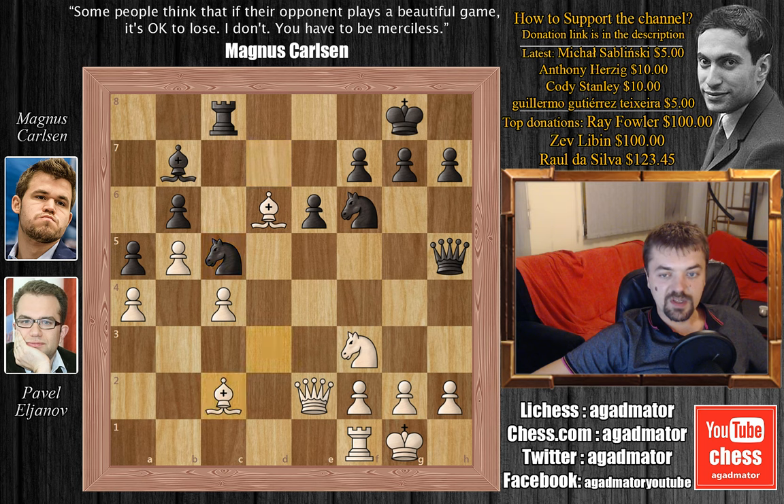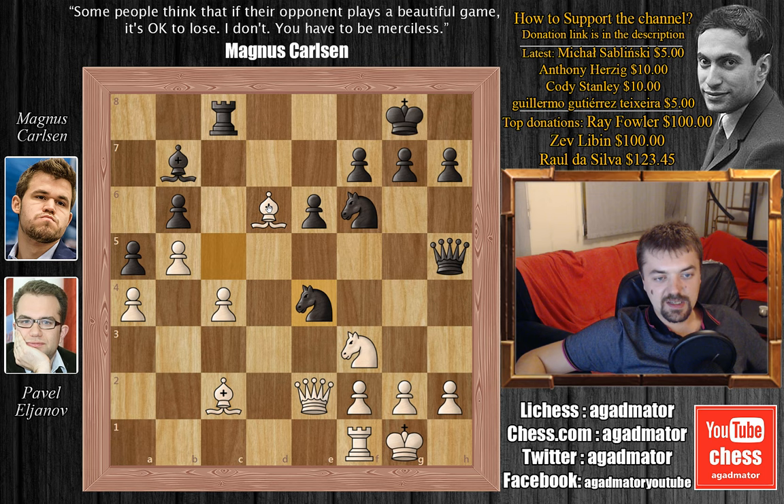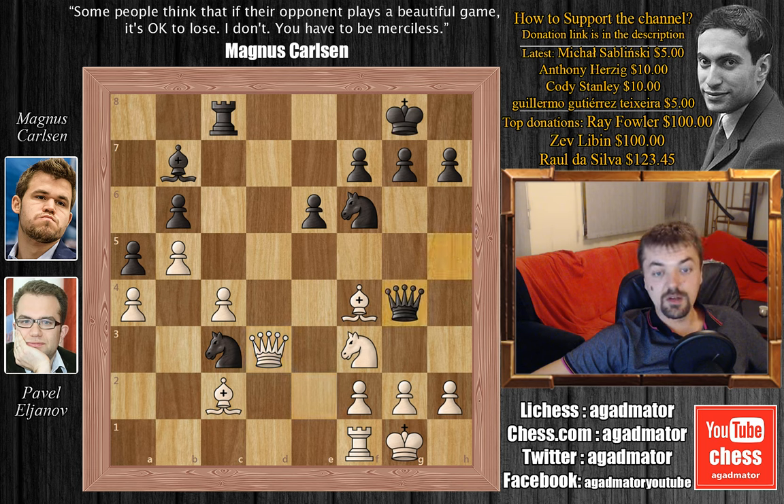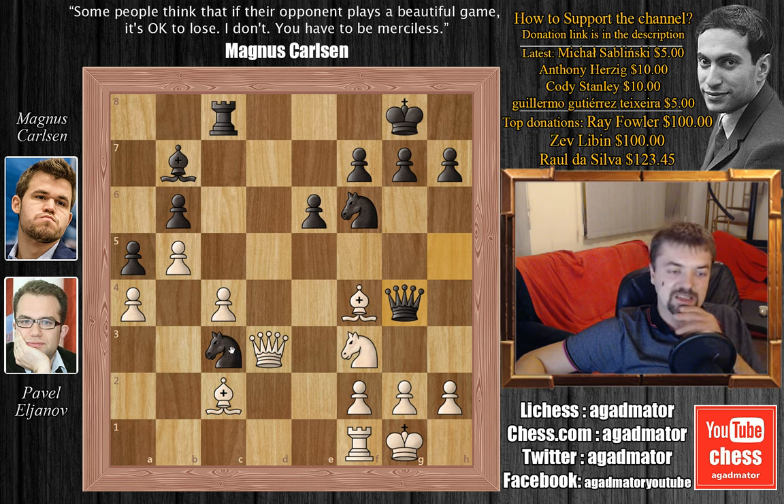Carlsen would enjoy exchanging his Knight for the Bishop on D3, eliminating White's Bishop pair, but Eljanov doesn't allow this. We have Bishop to C2 and now Knight to E4 — again going for the Bishop on D6 and offering an exchange of Knights, or effectively a Bishop for Knight. But of course Eljanov doesn't agree. We have Bishop to F4 and now Knight to C3, attacking the Queen and also adding pressure to the A4 pawn. Queen to D3 and now Carlsen plays Queen to G4, with the nasty idea of Bishop captures on F3 — and this F4 Bishop is attacked.